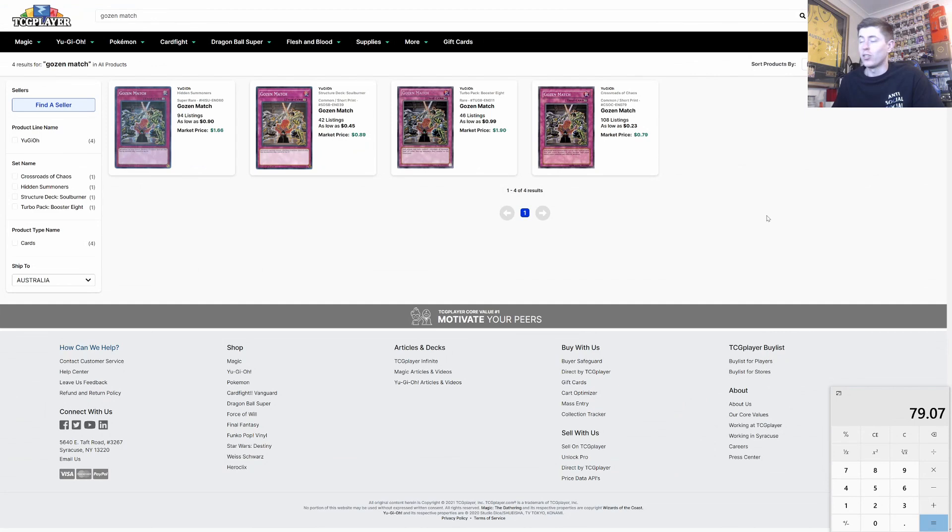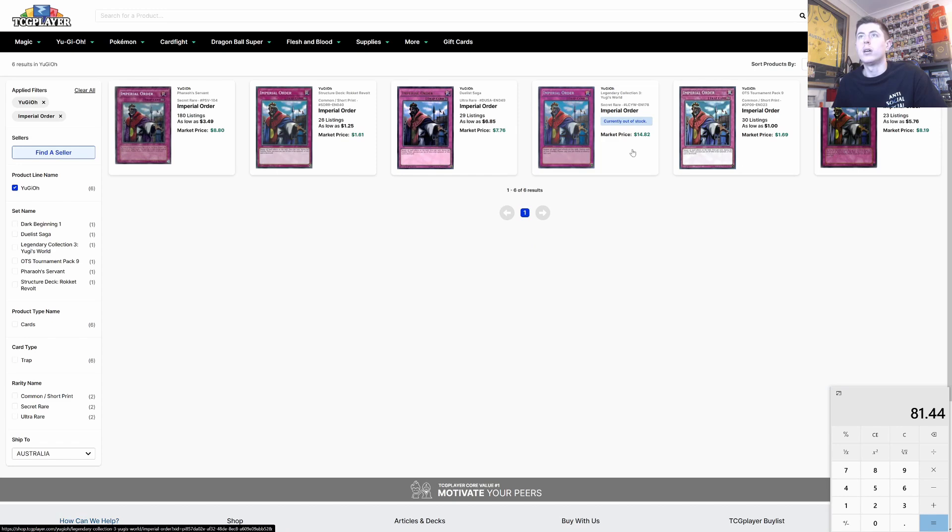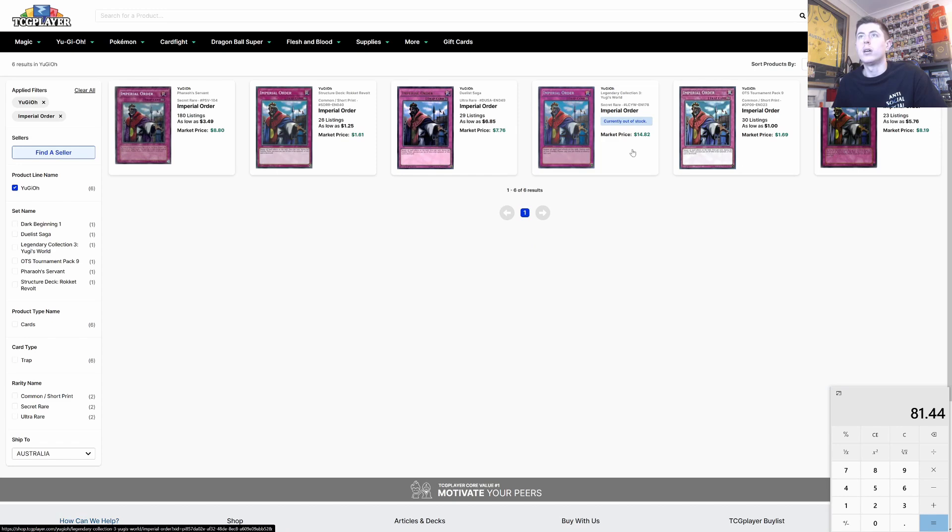After a think, we're going super heavy stun. We go for three Gozen Match at $0.79 each — that's $2.37, plus $2.37. Three Gozen Match go into the deck. Then we drop in one Imperial Order at $1.61 — it's relevant with Striker running around the format and our spells aren't super important, so one copy works.